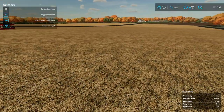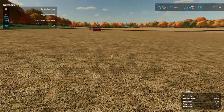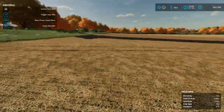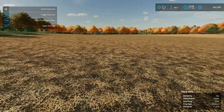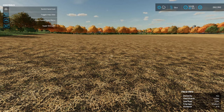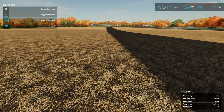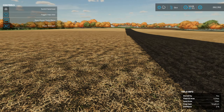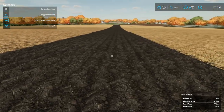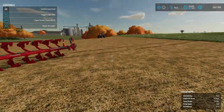We now have 4.56 acres available in this field of usable land. I'm using a mod that's supposed to tell me the size of the field, but I don't think it's actually calculating the new area — it's just calculating what Giants put into the map as the designated lines. But trust me, you can sow this, you can harvest it — it will work just the same as any other field, no ifs ands or buts.